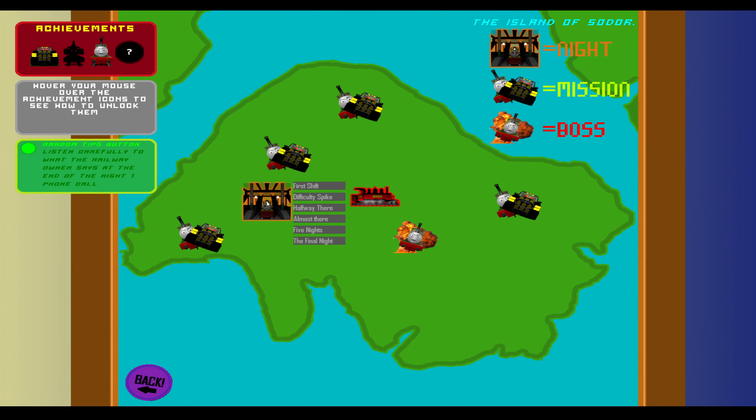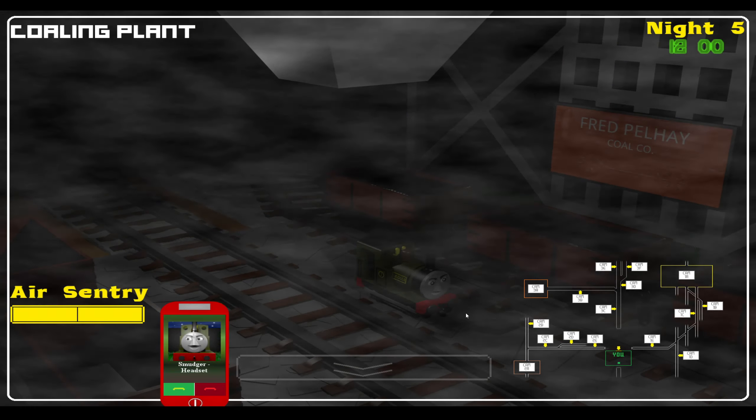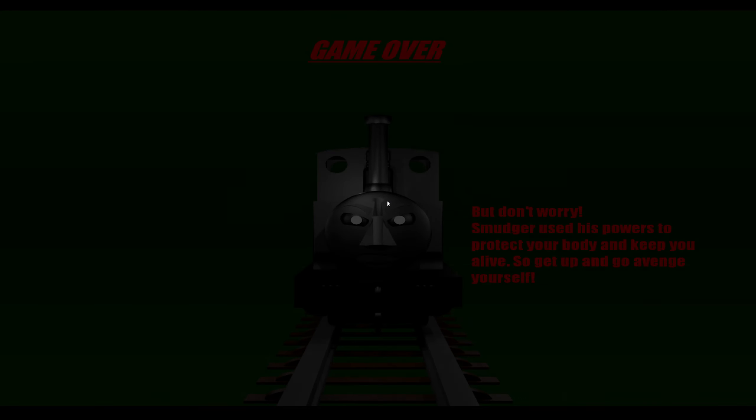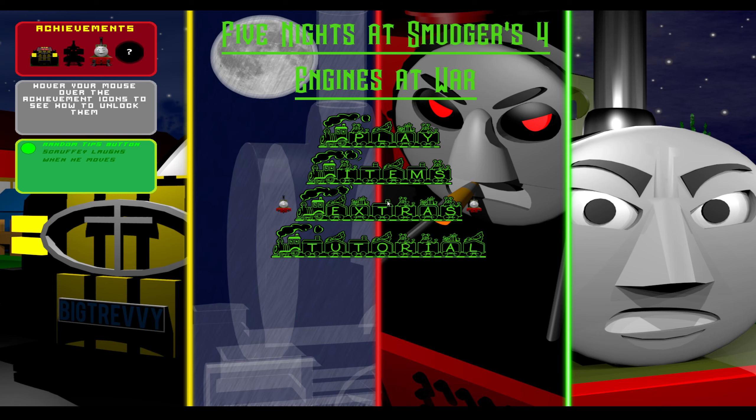It's Night 5. There it is — a little smudger toy. That was fast. It's a good thing I got it before that happened. Imagine if I was about to click on it but then I died — that would have been so tough. We got all the items and now we can watch the movies.